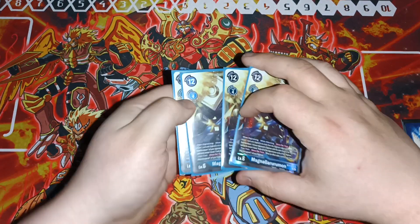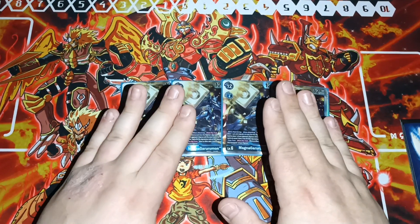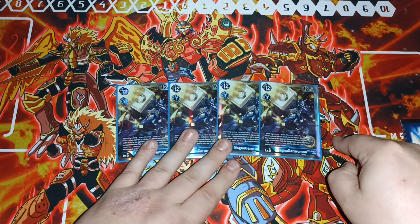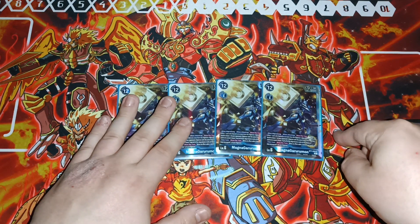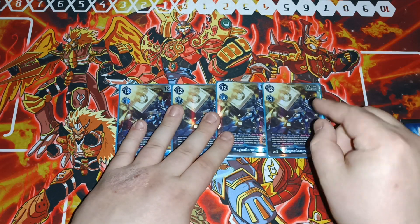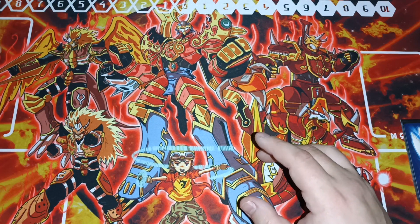We're only playing four level sixes: four of the Magna Gururumon. This guy is nuts — there really is a lot of nutty things in BT7. When digivolving or when attacking once per turn, you can return one card with Hybrid in its traits to return one of your opponent's Digimon with the same level to their hand. Then once per turn, when that effect adds a card to your hand, you can unsuspend him. So you swing, add a card back, return something, and since you added a card back to your hand it unsuspends — you can swing again. You won't get the effect again because it's once per turn, but you're going to check at least two security. And you're also controlling everything your opponent's doing.